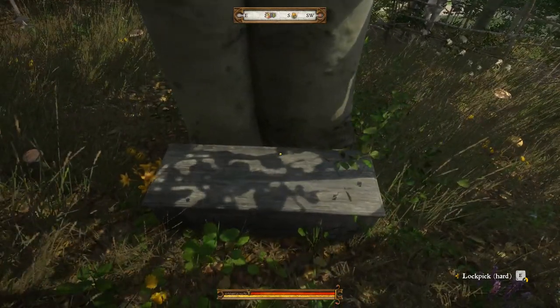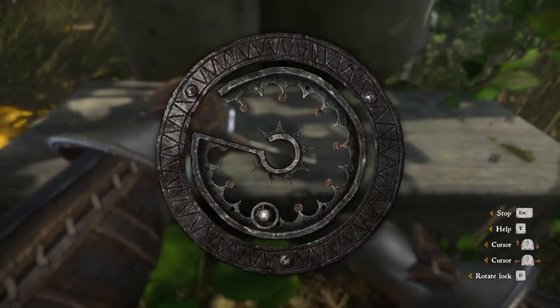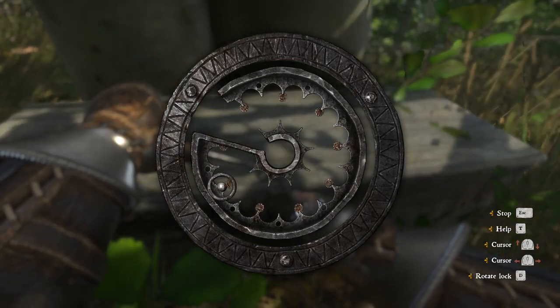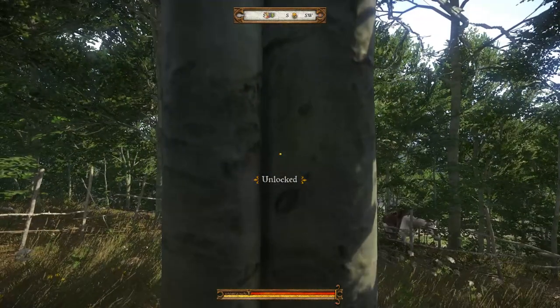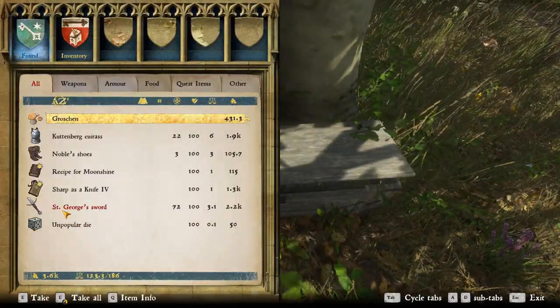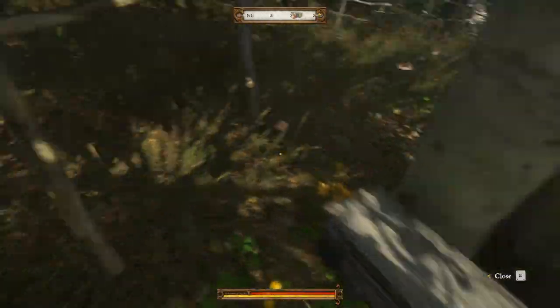Lockpicking the chest — it's hard. Don't forget to have a lockpick for this task. Find the sweet spot... this is it, unlocked! See, St. George's Sword — and of course take everything.